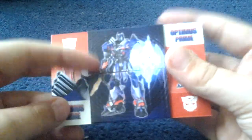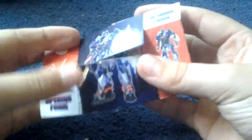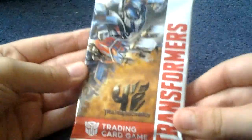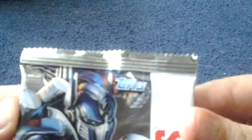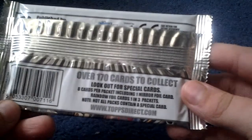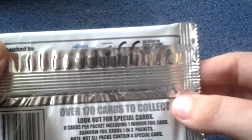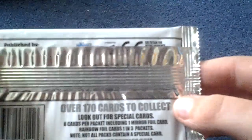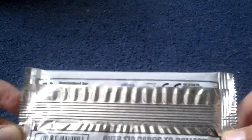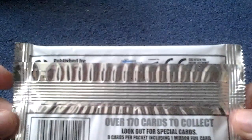You see this, and then you see this, and then you can quickly teleport back to that. Now, behind this is the Tops Transformers - it's actually from Tops. Look at this epic backing: a hundred and seventy cards to collect, look out for special cards, eight cards per packet. Includes one mirror foil card, foil cards, rainbow foil cards - one in three packets.